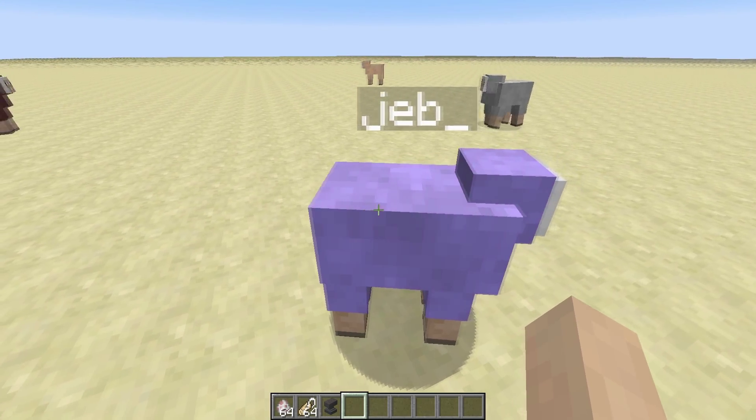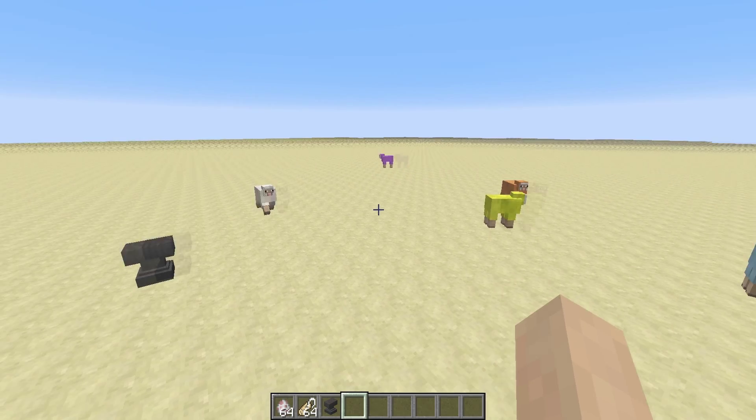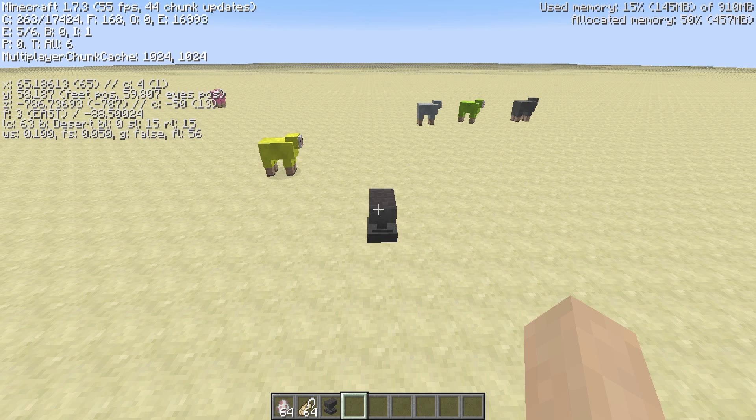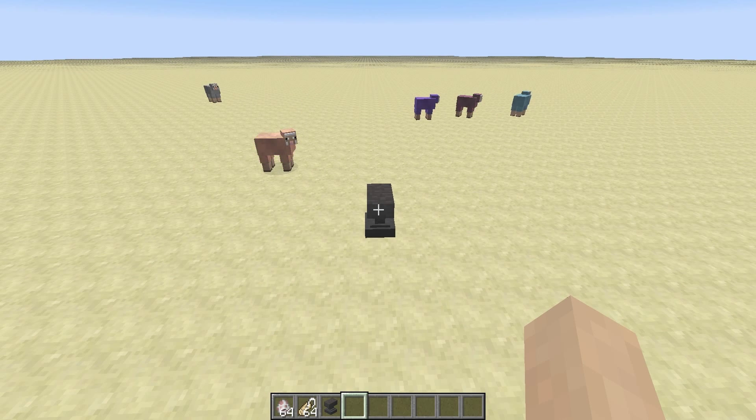This sheep right here, he's going through multiple colors. And there is a perfectly good way to show this. This is completely vanilla, no tricks, no nothing. 1.7.3 — I found this on the Minecraft Reddit.